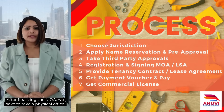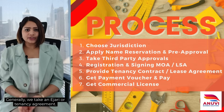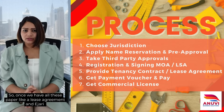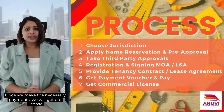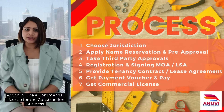After finalizing the MOA, we have to take a physical office. Generally we take an EJARI or a tenancy agreement. Once we have all these papers — the lease agreement and EJARI — we have to resubmit to DED to get the final payment voucher. Once we make the necessary payments, we will get our license, which will be a commercial license for the construction business.